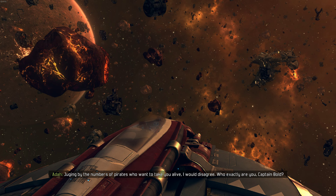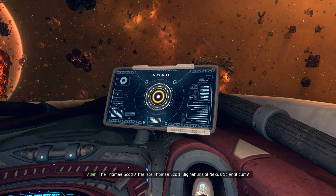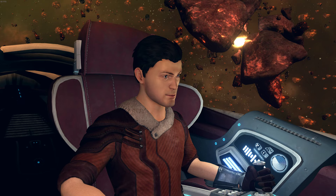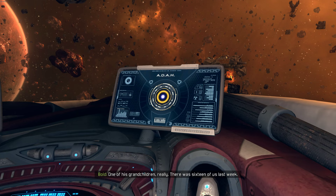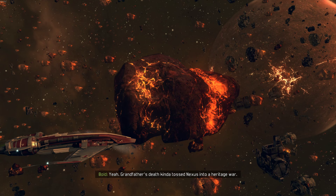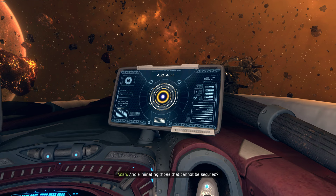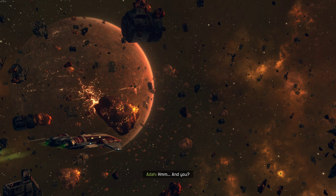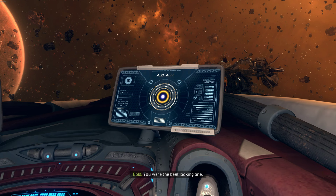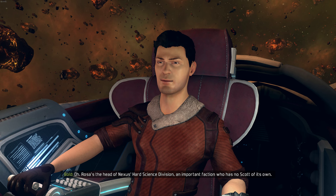Who exactly are you, Captain Bold? You know who Thomas Scott is? The Thomas Scott? The late Thomas Scott? Big kahuna of Nexus Scientificum? Only the most important person in the whole Gemini system? Well, I'm his grandchild — one of his grandchildren, really. There were 16 of us last week. An ominous use of the past tense there. Yeah — Grandfather's death kinda tossed Nexus into a heritage war. Factions within factions within factions. Each one trying to secure someone from Scott's bloodline as proof of its legitimacy. And eliminating those that cannot be secured? Yep — nine of my cousins killed. And you? I decided to bolt. Politics are not my game. I borrowed a ship.